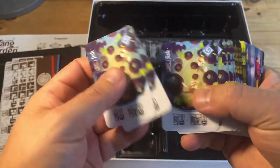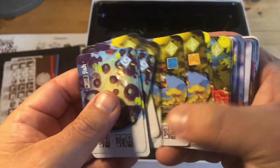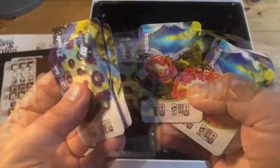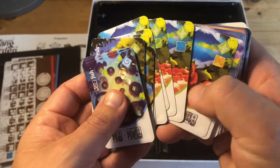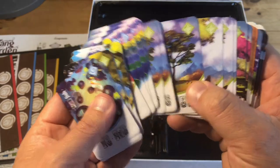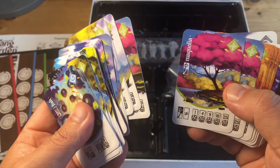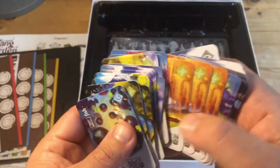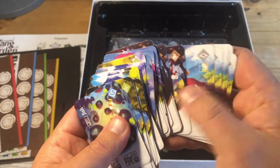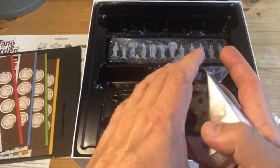We've got some fish, birds, and it looks like these are the starter elements. There are petals in green and blue, pine trees, peach trees, magnolia, willow, pavilions, and bridges. Very nice again, nice quality throughout.